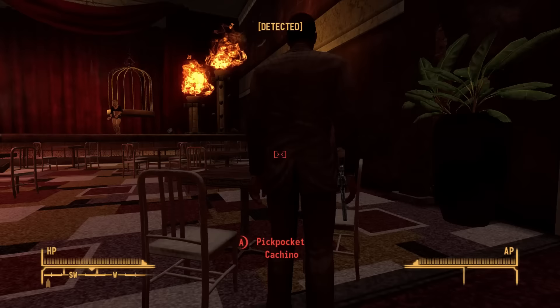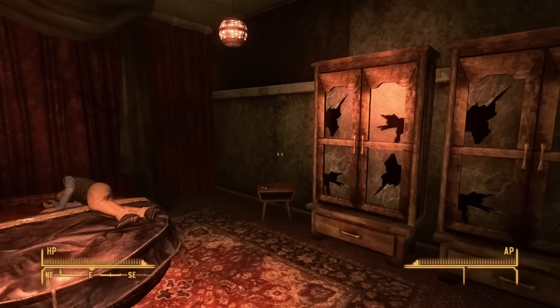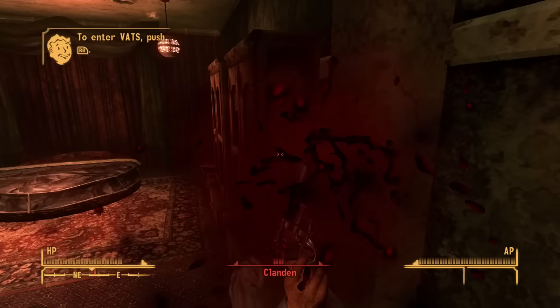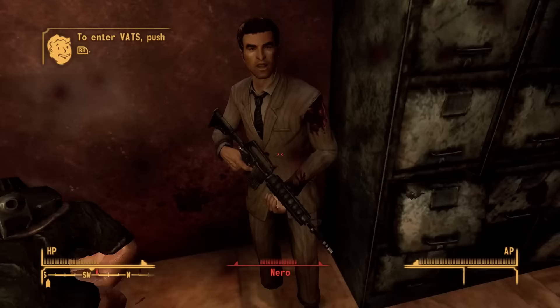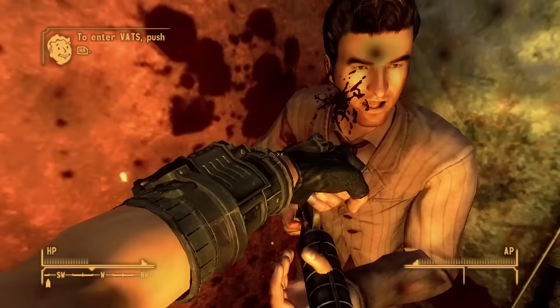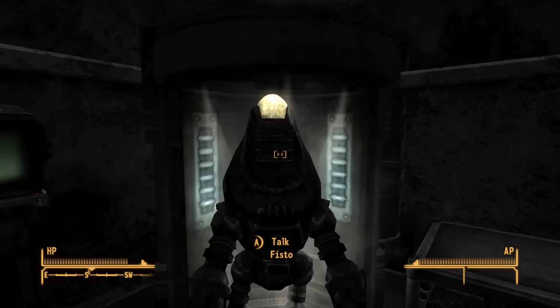So I go and help the Omertas. Despite my normally aggressive approach, I do know how to fly through their quest. I steal Cachino's book and rub it in his face, then convince Troike to not only turn on Nero and Big Sal but to dispose of the weapons himself with the thermite. As for Clanden, he's kind of an asshole and I lack the skill to pick the lock, so I just pummel him into a well-deserved grave. With that it's time to meet the bosses — I convince Cachino to do the fighting for me and use my silver tongue on Sal to make him believe Nero was double-crossing him. In the ensuing chaos Nero kills Sal and Cachino, and then I kill Nero with my bare hands.